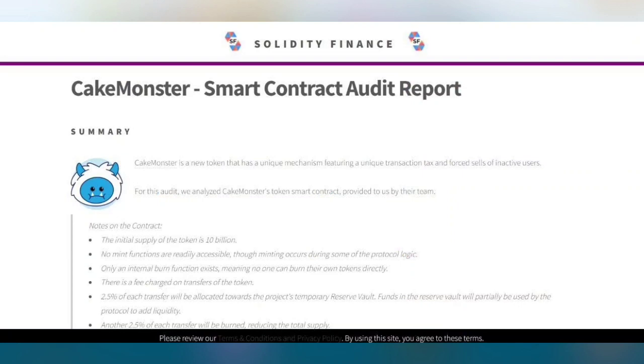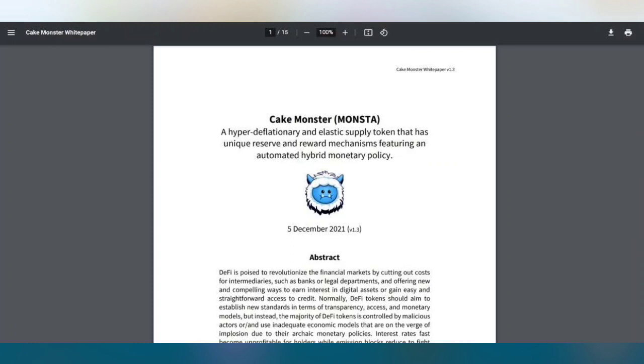This is the Cake Monster smart contract audit report. The audit analyzed the Cake Monster token smart contract provided by their team. The initial supply of the token is 10 billion, and no mint functions are readily accessible, though minting occurs during some protocol logic. They also have a whitepaper with additional information available.